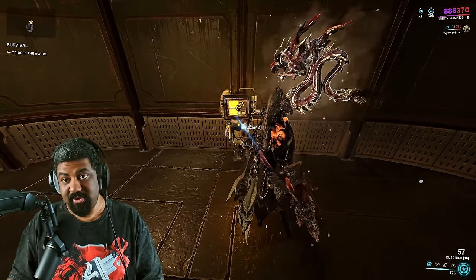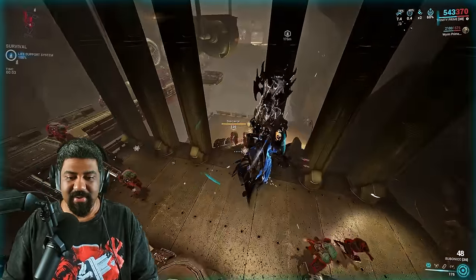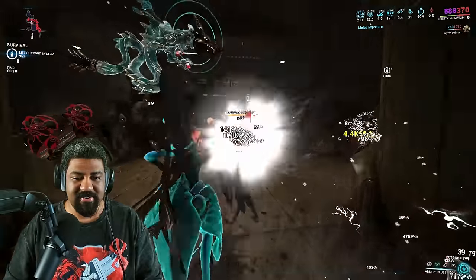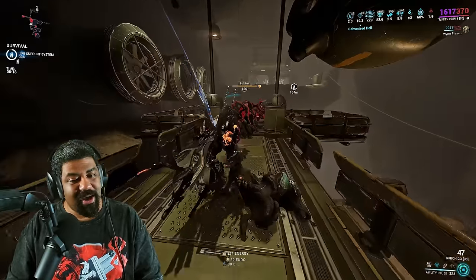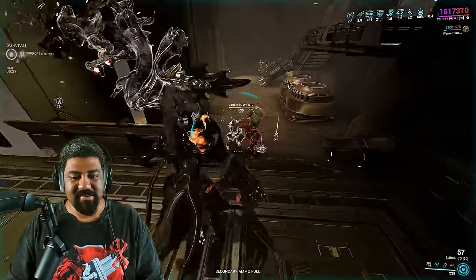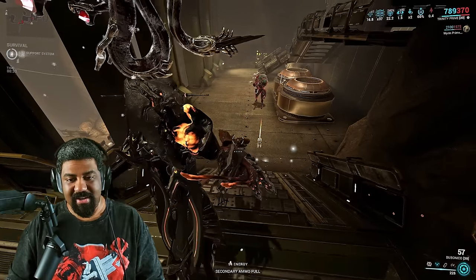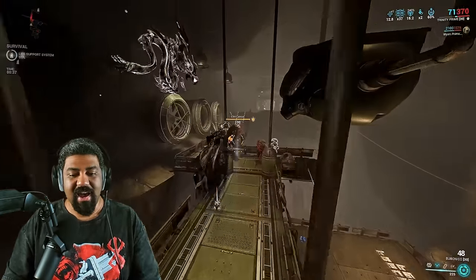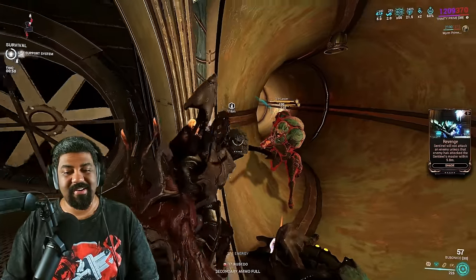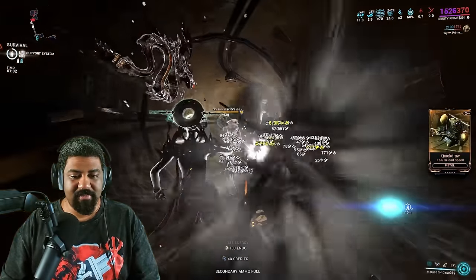Good thing about Trinity is that I don't need to start off with any energy pad in the beginning. Now, there are a few issues with the Mark for Death Helminth ability — it does have some line of sight issues. As you can see right there, enemies who are just underneath the stairs did not get hit. And something you gotta know: you have to target the correct person, otherwise you're not going to have proper damage spread. This guy has less health than that guy. If I target this guy and use him for Mark for Death, it won't deal as much damage to the other guy. So you need to find a chunky, healthy target — tanky enemies or Eximus units. Butchers are not the greatest targets you want to be aiming for.